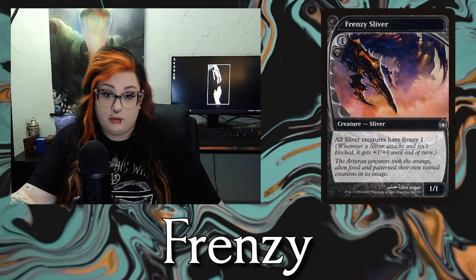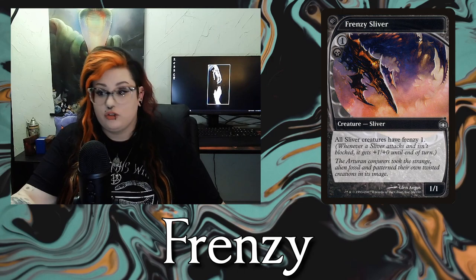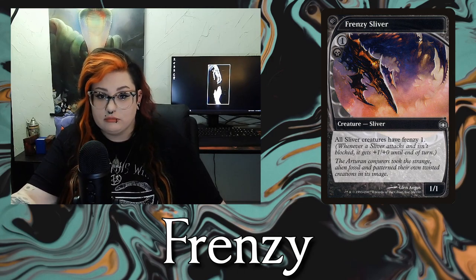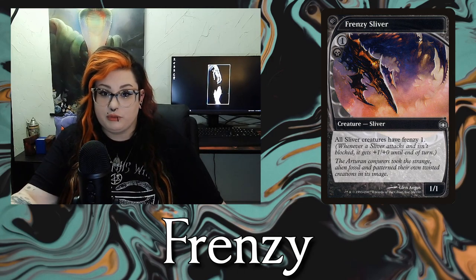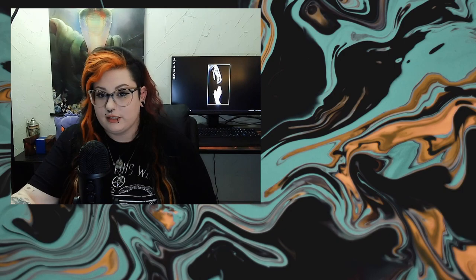The next one on the list is Frenzy. Frenzy is just a number, and whenever a creature with Frenzy attacks and isn't blocked, it gets plus that number, plus 0 until end of turn. So if it has Frenzy 3, it gets plus 3, plus 0 — all attack power, no extra toughness.